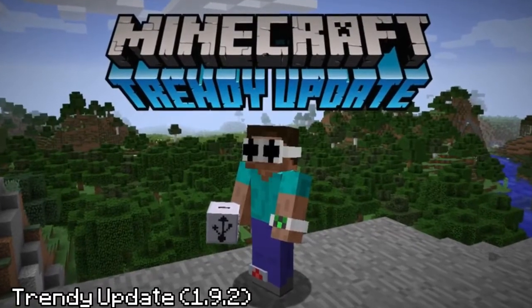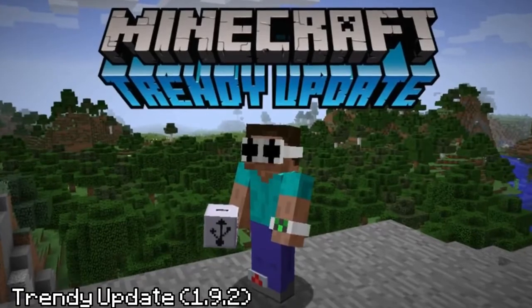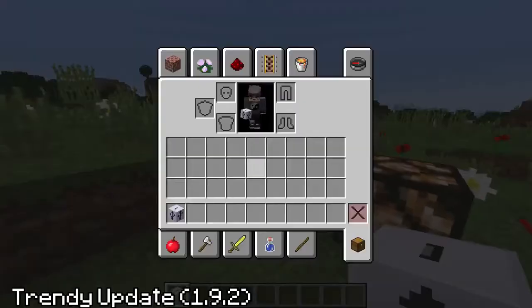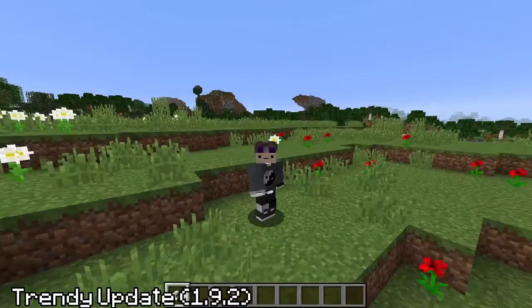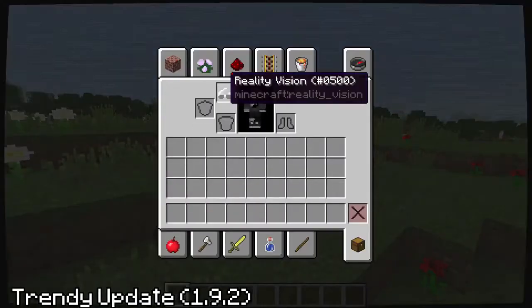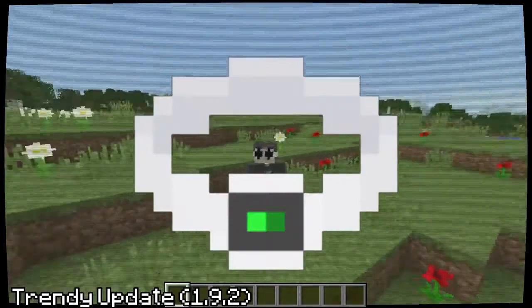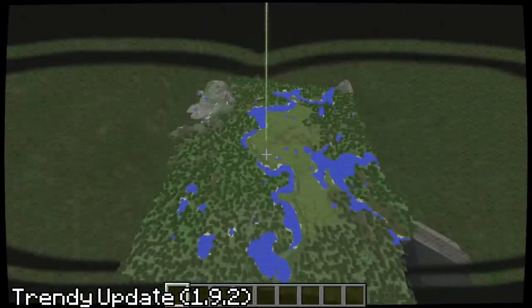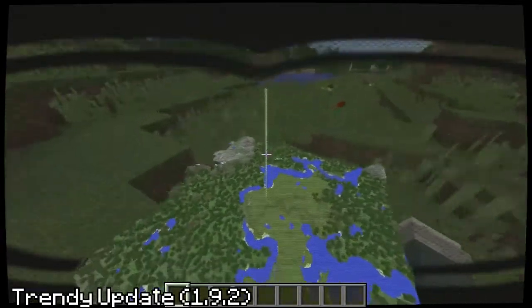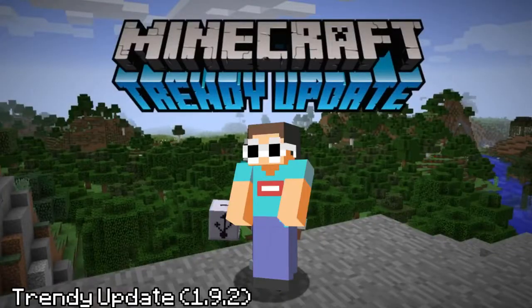This year's April Fools update was the Trendy Update. It introduced USB charger blocks that emit redstone, ankle monitors that can't be taken off in survival, reality vision to escape the real life that is Minecraft, a smartwatch, and a revamped sign texture. This update also secretly hinted at the rise of famous YouTuber GeorgeNotFound.